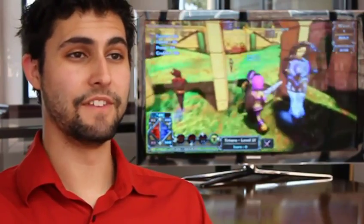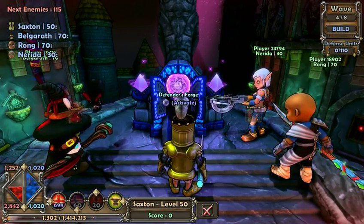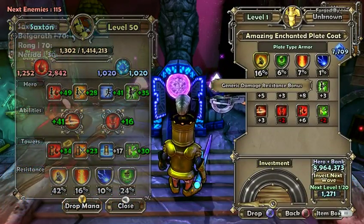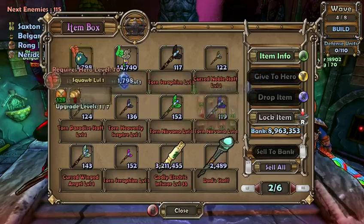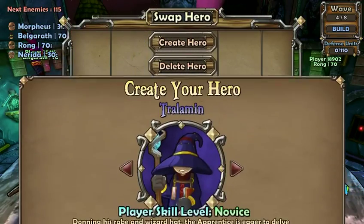The final major aspect of the build phase is the forge. We often find groups of players congregating around it at the beginning of each build phase. Here you can sort the equipment you've found, upgrade your items and pets, sell to the shop, and trade with other players. You can even swap between heroes and create new heroes on the fly.